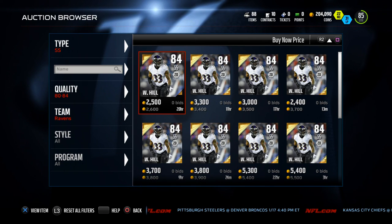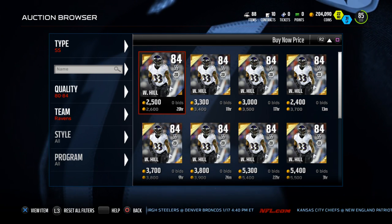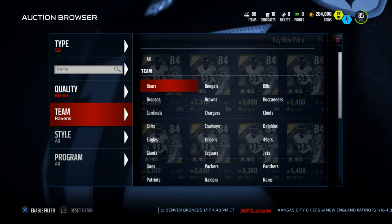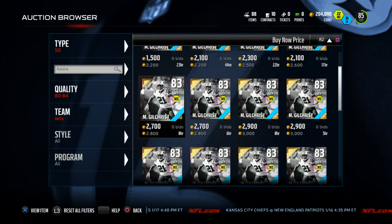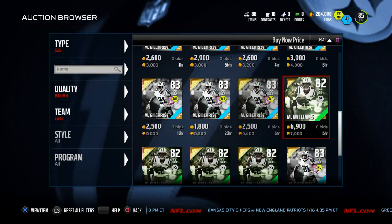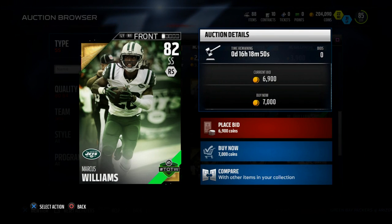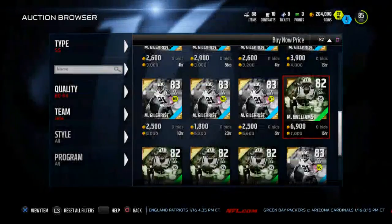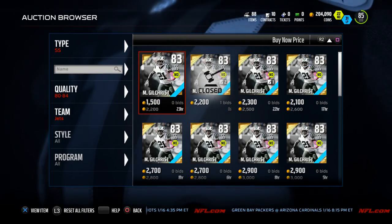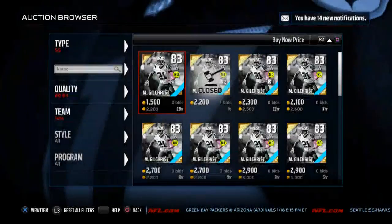That's our top five, but I did want to show you one other guy. If you want a guy similar to Aaron Williams but can't afford him, you can get this New York Jets Team of the Week edition — Marcus Gilchrist. He's going a little high right now, normally around 3,000 coins. He has very similar stats to Aaron Williams but just doesn't have that 90 hit power. He's not really a great strong safety, but if you wanted to move him to free safety you could with that 90 speed.